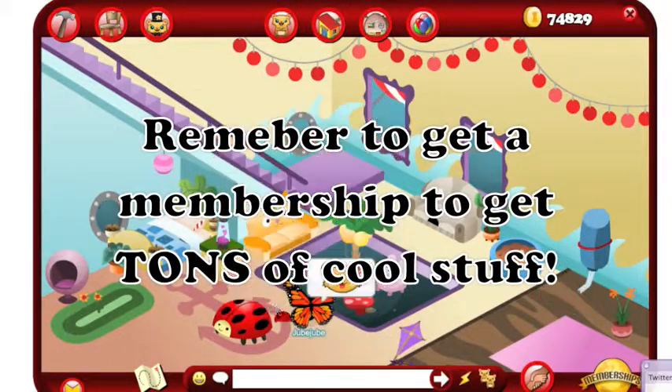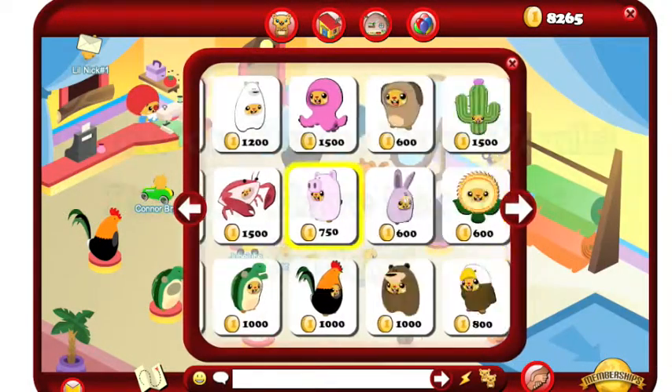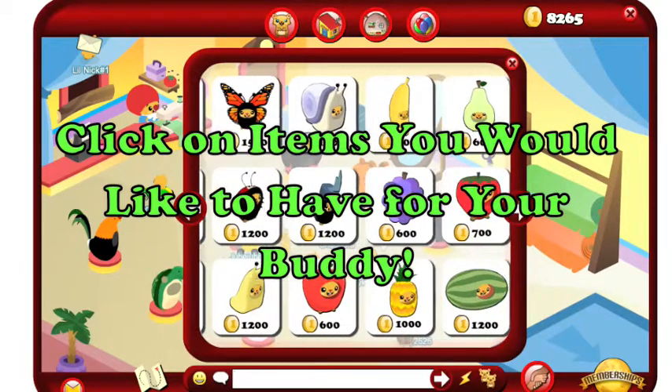Remember to get a membership to get tons of cool stuff. To get your buddy's special items, click on the front desk. Click on any items you would like to have for your buddy.